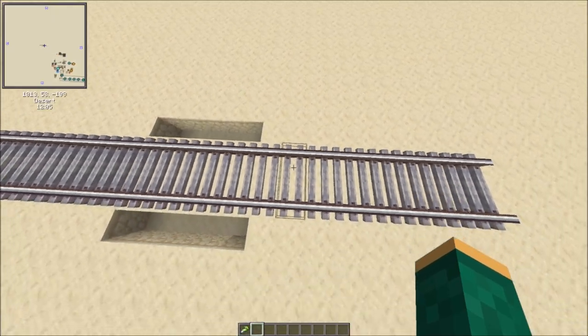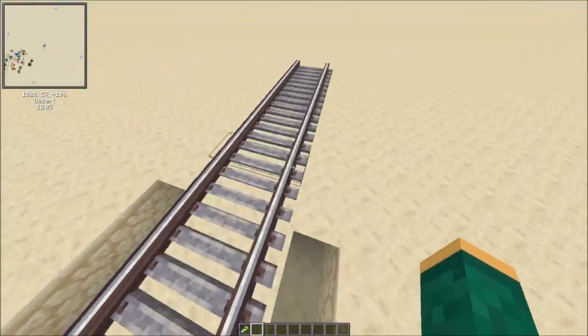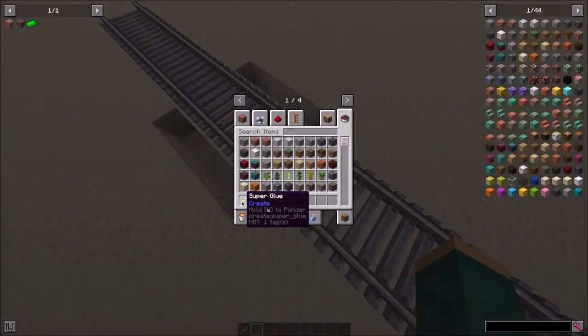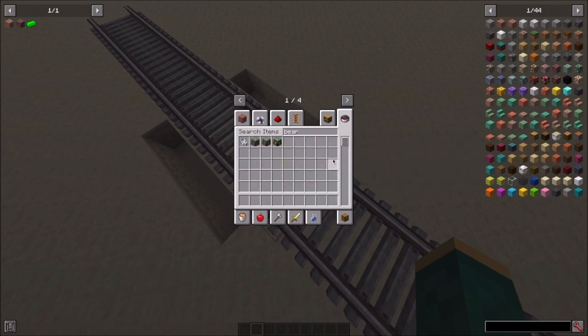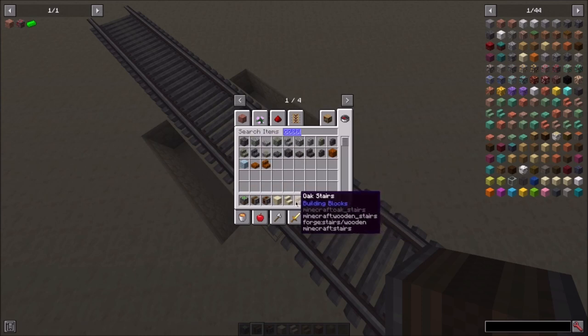I already have the area marked out. This is going to be a five-wide path with fences on either side. I already have the track marked out, so let's just get started. We're going to start on the gates. The things you'll need are a mechanical bearing, an adjustable chain gear shift, an encased chain drive, and whatever building materials you want. I'm going to use sandstone stairs.